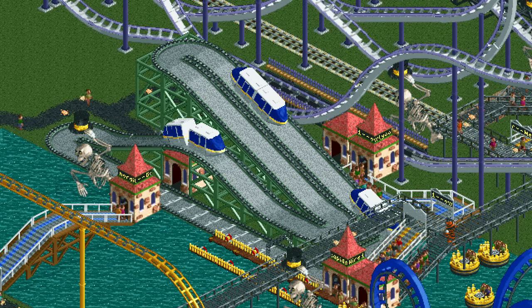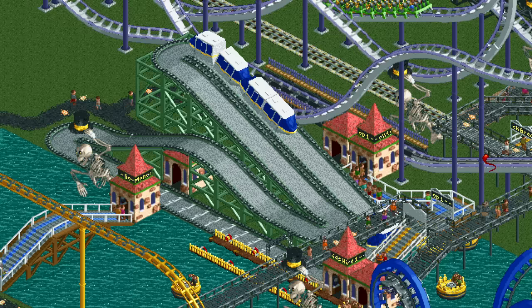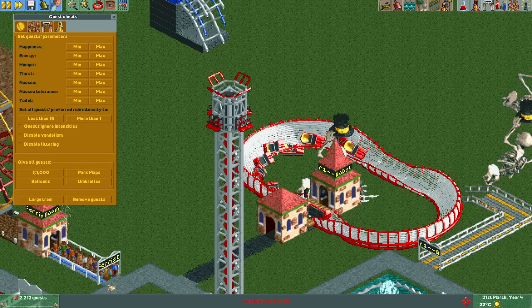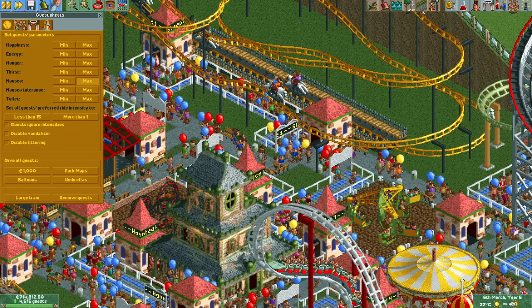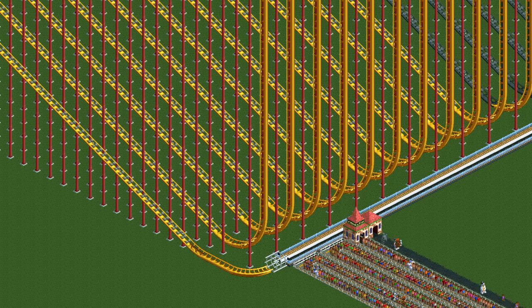Hello everyone and welcome to another video. Nowadays it's really easy to perform cheats or hacks in Rollercoaster Tycoon 2. Just download OpenRCT2 and you are presented with a myriad of easy options to use. You can build trees inside toilets, make everyone deadly sick, launch a coaster at 900 kilometers per hour, and so on.